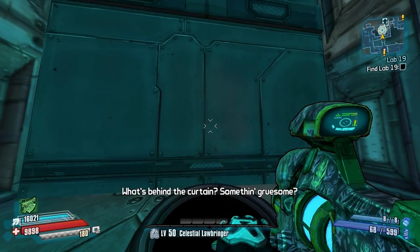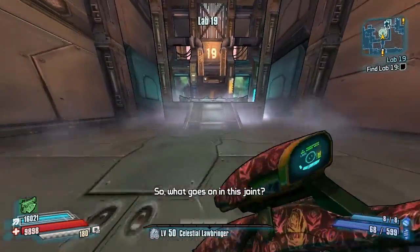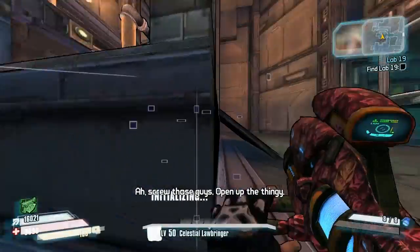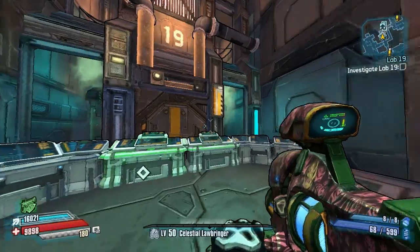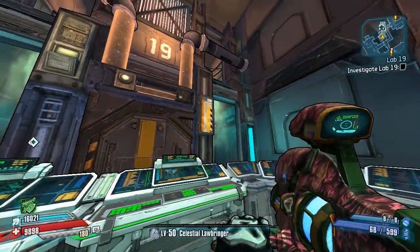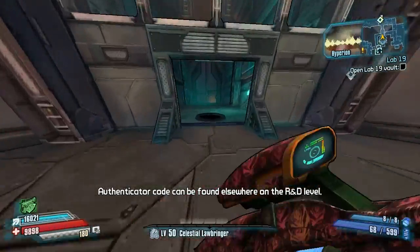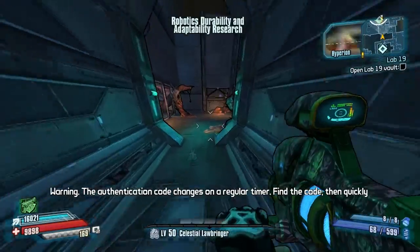You just find this console, click that, and this wall slides down — and there's Lab 19. It's pretty easy. I'll go ahead and show you on the map where this is, just in case you get lost. Once you're done with that, go up and click on the console. When you click activate, a series of numbers will appear on the upper part of the wall in front of you. These numbers will be different every time.